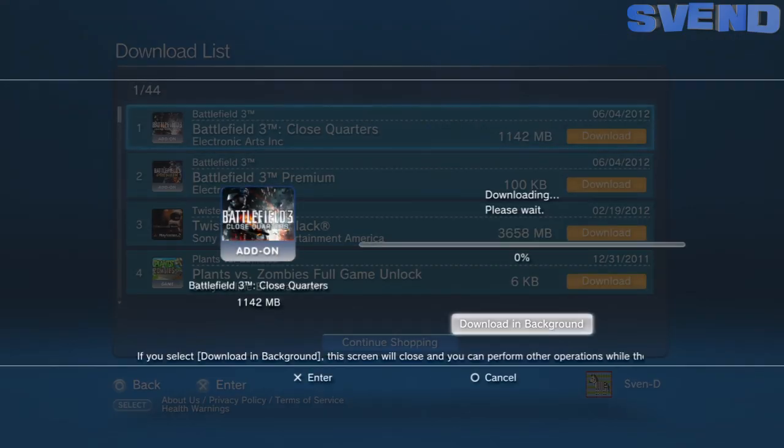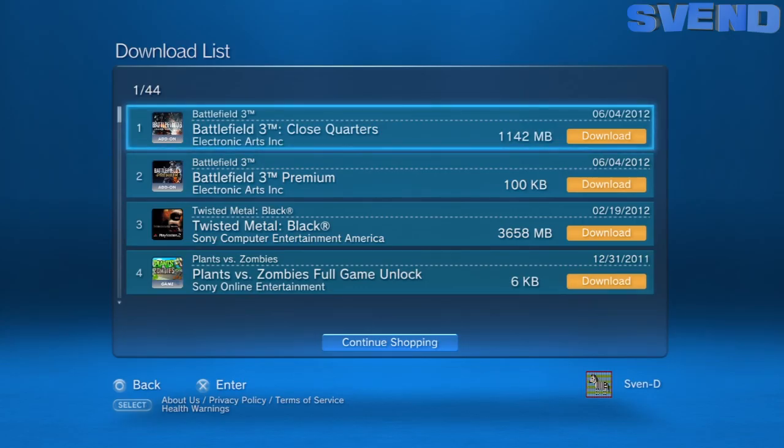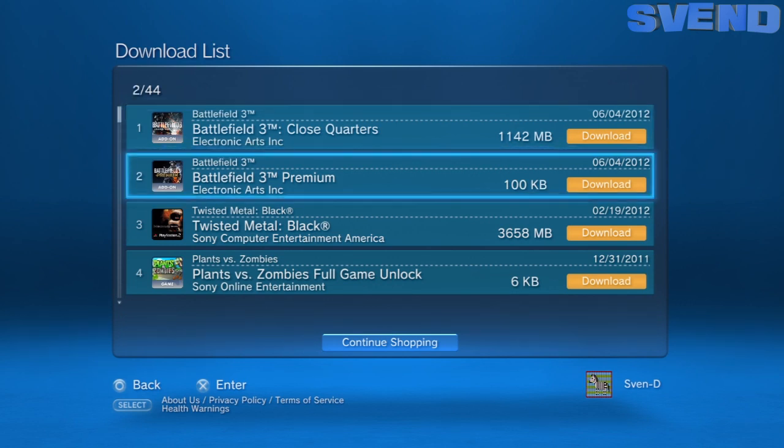You're basically just going to want to click X on Close Quarters and you're going to see it start reinstalling. I already reinstalled mine so I don't have to do it again. It takes anywhere from 10 to 25 minutes from what I've heard. So do that, get back on Battlefield 3, go to the server browser, set it up so you can go right into a Close Quarters only server, and then try it out — you should be good to go.